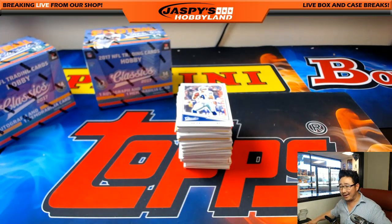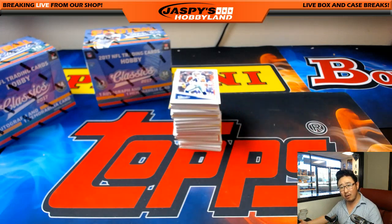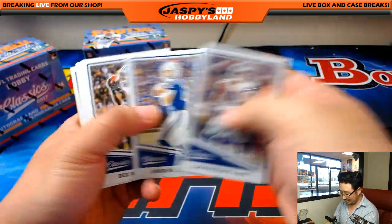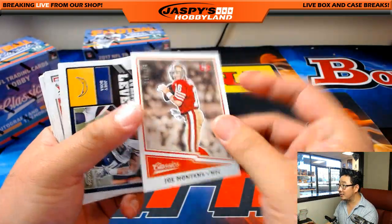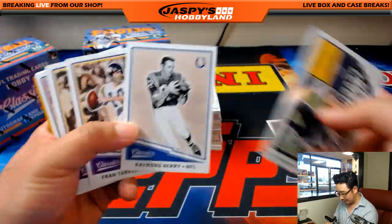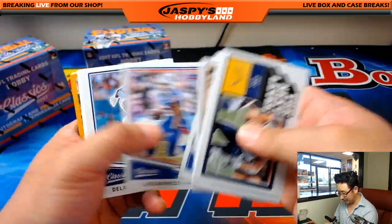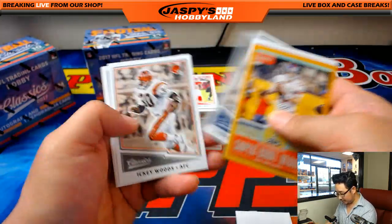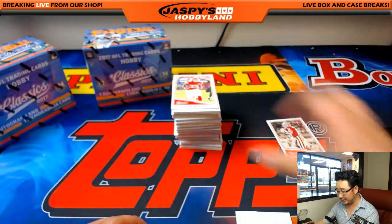I like doing these sets because it kind of helps you prepare for the football season. Because then you'll be like, Raekwon obviously goes to the Dolphins, and you can impress your friends at the bar. Case breaks, my friend — case breaks. There's Joe Montana out of 299, NFC West. I'll sleeve all of those up. Is that a sepia? I don't know what the sepia parallels are.